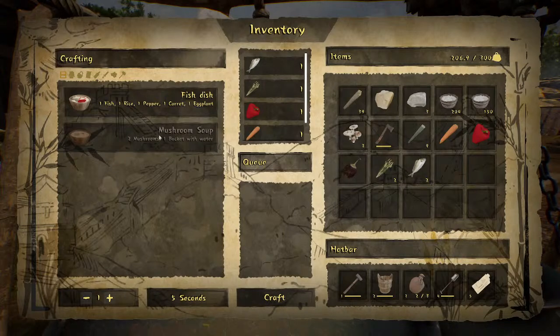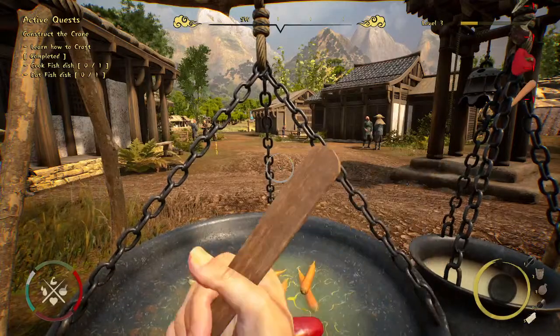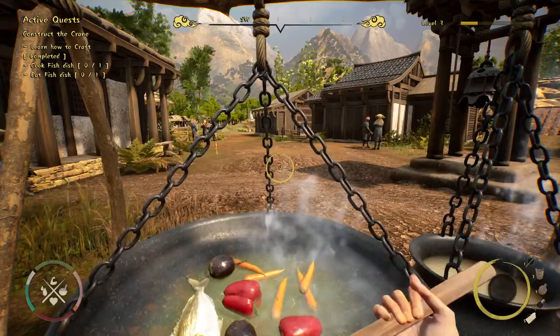In early access and the full game there will be many more food possibilities with different types on different levels, since you can collect different plants and ingredients. I can't make mushroom soup right now because I only have an empty bucket, not a bucket of water. But we collected mushrooms before so if we get hungry on the wall we can always craft mushroom soup. Let's cook the fish dish because my character is getting very hungry.